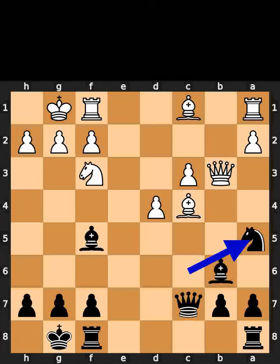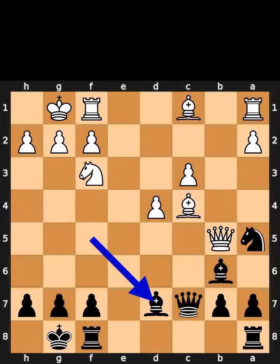Black plays knight to a5. White plays queen to b5. Black plays bishop to d7.